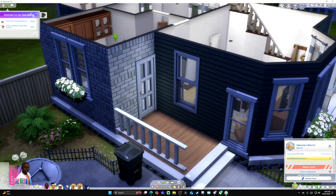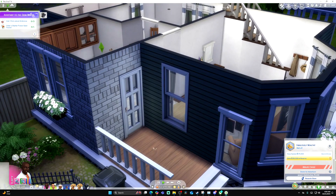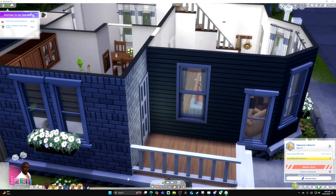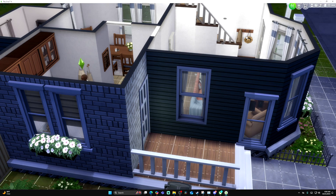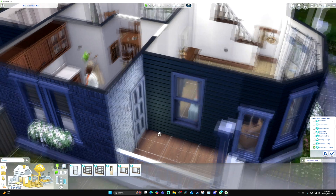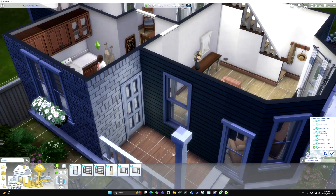Welcome to a Sims tutorial on how to build a sneakable window, or how to sneak out of a window. It's pretty easy — all I'm going to do is go into build mode, High School Years, and then it's the Easy Exit Window. As you can see, I place one right here.